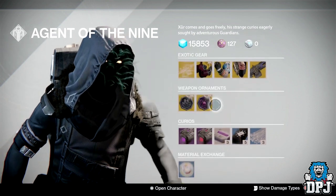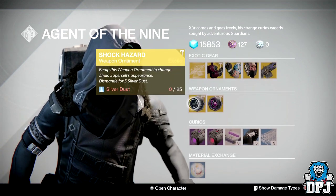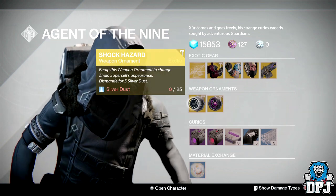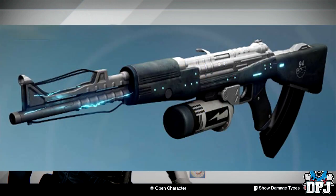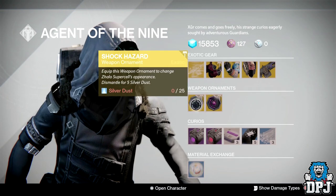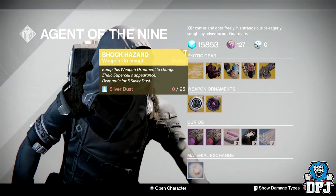For ornaments, each costing 25 silver dust, we've got Shock Hazard for the Zhalo Supercell — you can see that on screen now — and we've also got the Queen's Command for the Telesto, which I can also show you on screen. 25 silver dust though, it's just ridiculous — I mean, what were Bungie thinking?